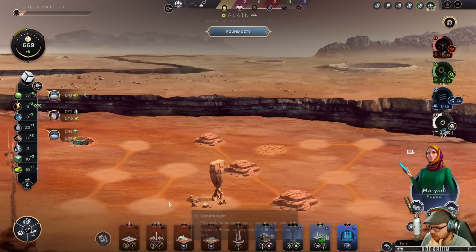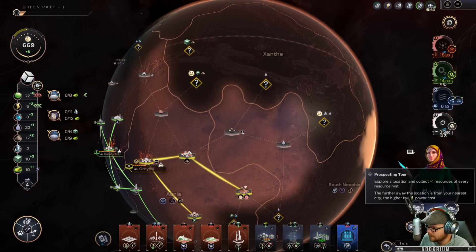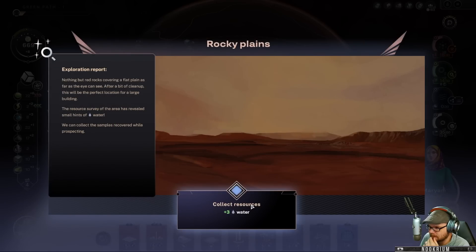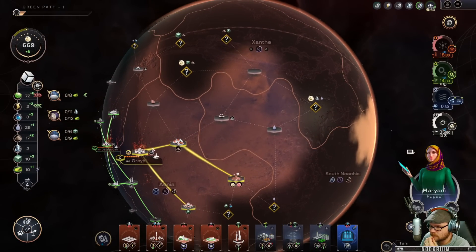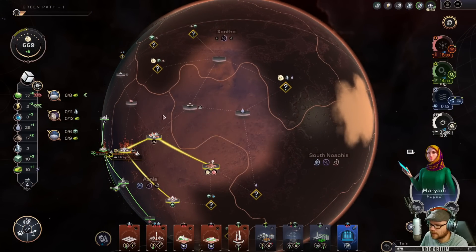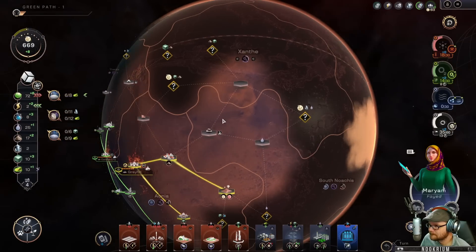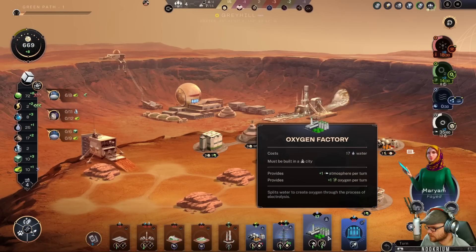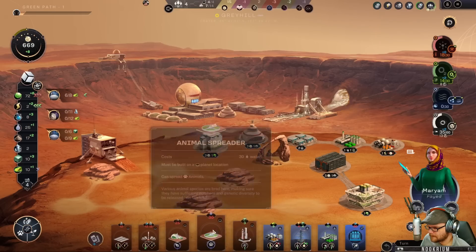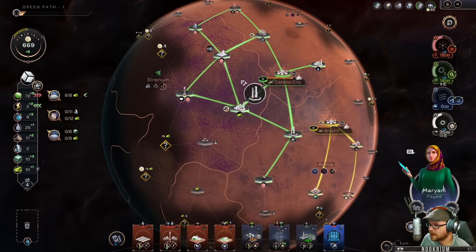We found a large aquifer — we can extract water for oceans, which gives us 20 water, or make a pit mine for two water per turn. This will give us 20 oceans in a bit. Habitation module, greenhouse farm, or a tritium thermogenerator — nine tritium for an extra power. We can get a landing pad — we like that. Oceans from Enceladus, we're already doing that. I'll take a landing pad. Now we can put a town right there — it's pretty open, with support for living next to that thing. I've got to explore that place before we do that.